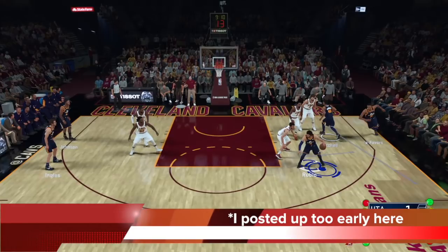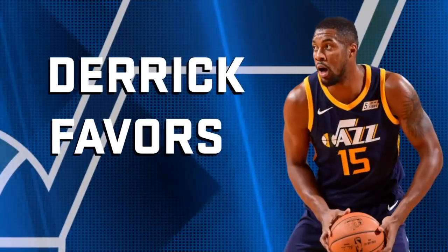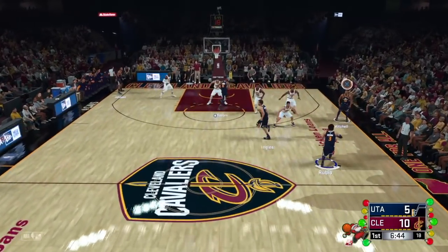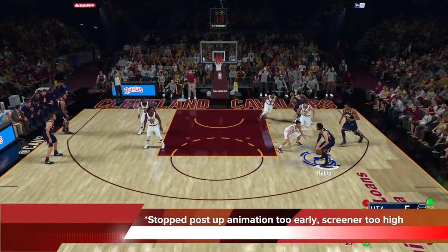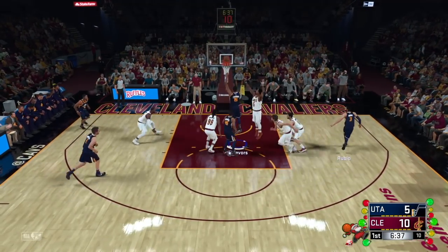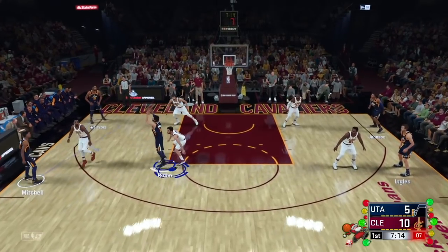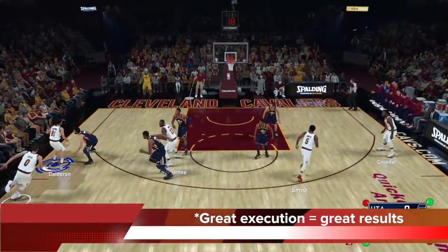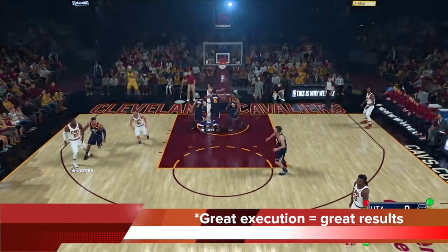Here you can see I posted up too early so I'm not really above Favors, and I kind of ran into Favors — I made the shot but that's very poor execution. This also goes to show how deadly this cut is: even when I mess up, it's still good. But you don't want to mess up — you want to nail it. Here I called the play for Rubio, let him out too far, and now I'm underneath the screener and the cutter. I stopped the pose-up animation too early. You don't want to be underneath the cutter. With this option — option two, the pose screen flush cut — great execution equals great results. I seal, get above the cutter who's originally going to send me a screen, then flush. That is perfect.